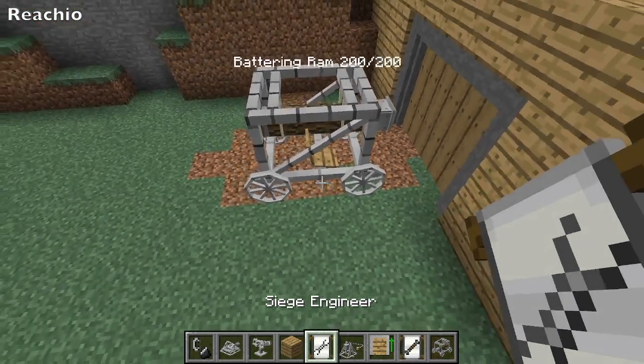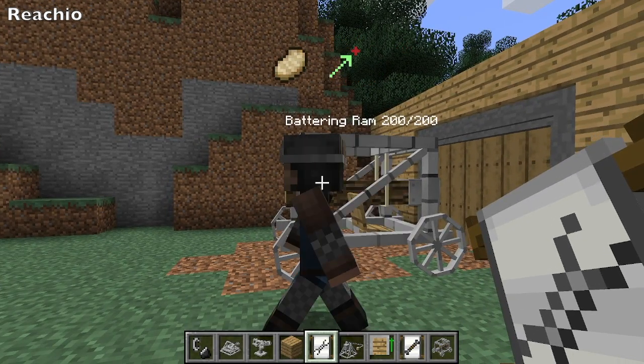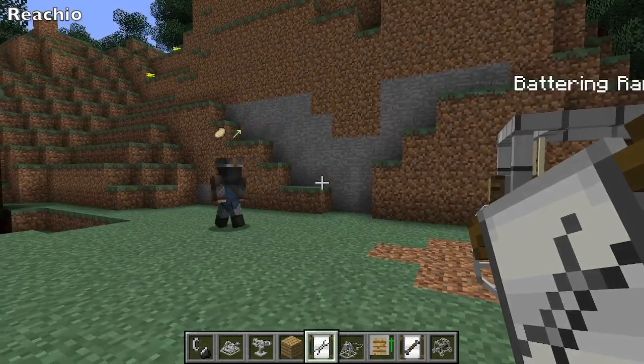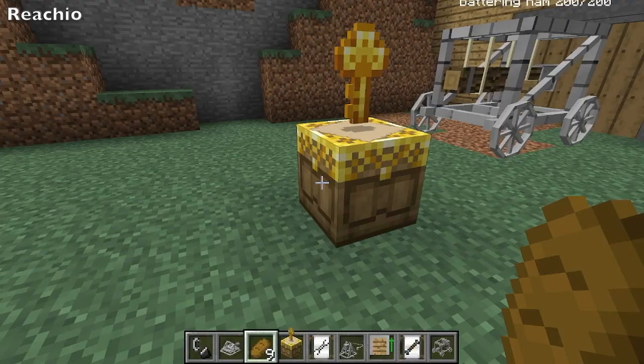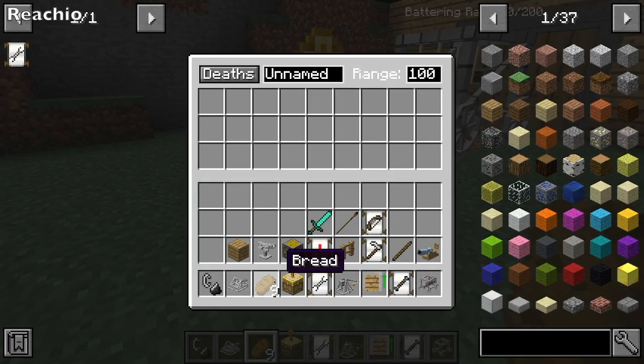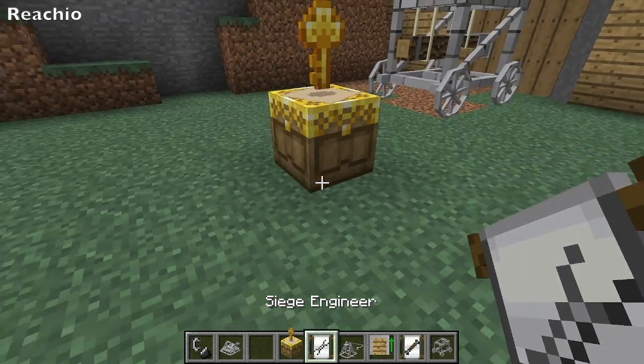You use a siege engineer. Once you place them down, you'll need a town hall — which I just placed down — and I'll put 9 bread in the town hall, and now I will spawn my siege engineer.